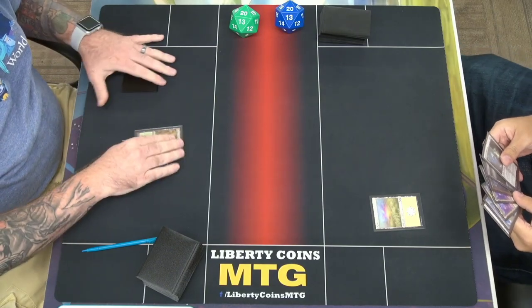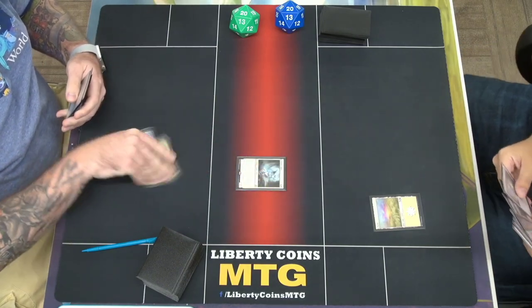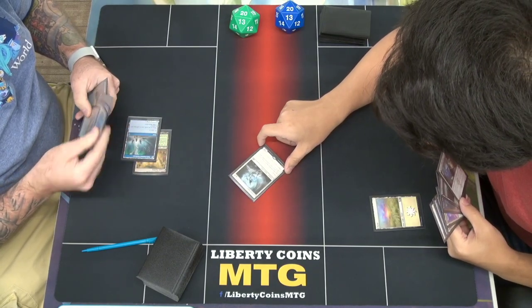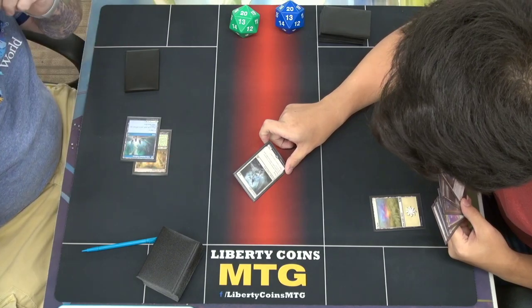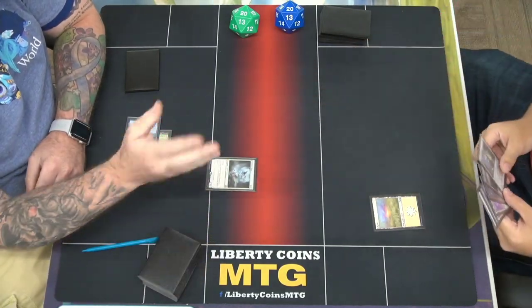I'm going to play a Pathman blue. And we're going to start with a Stop the Spirit. Oh — it gains indestructible. All creatures — oh my gosh. That's a pretty strong effect. Pass.